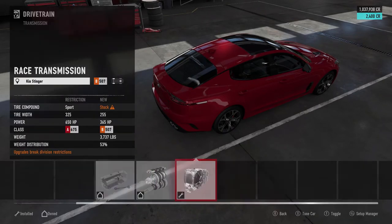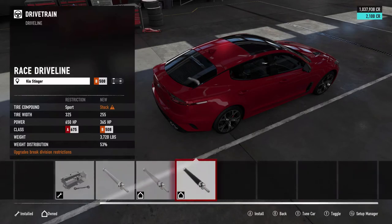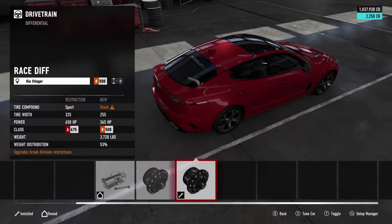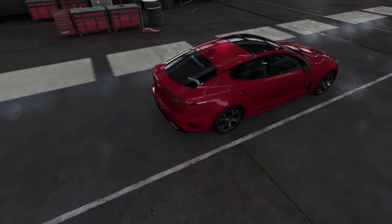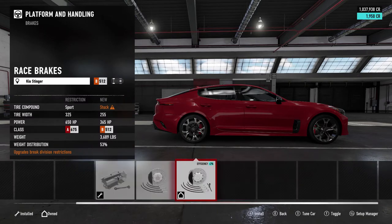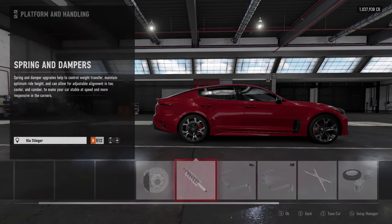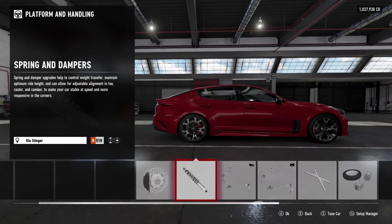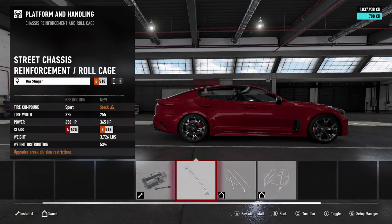We are gonna do a transmission. I have had bought these before but I never did the full build, so we are gonna do the full build. I figured I would install everything so you guys can see exactly what I'm installing on this car, so that you guys can make one of these yourself if you'd like. We're gonna drop it on its ass and we're gonna put a cage in it.